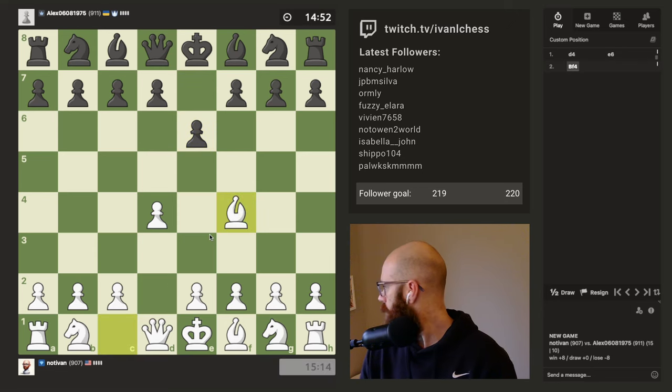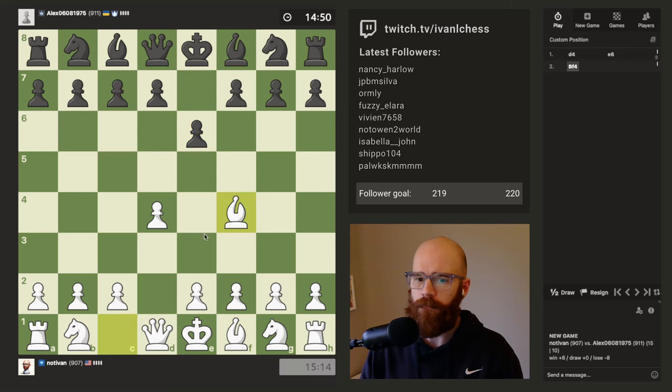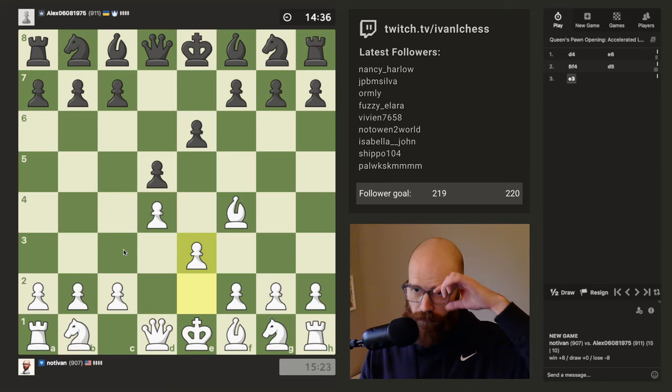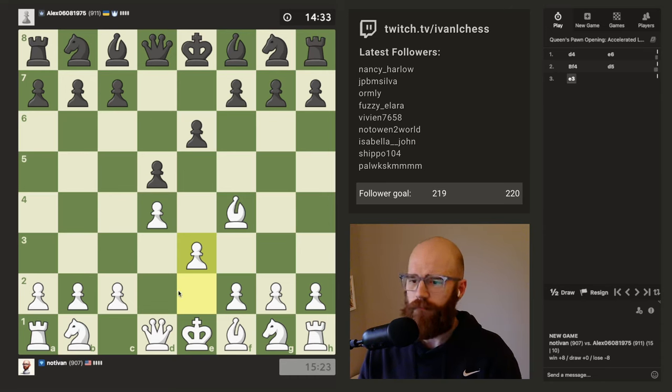Let's see how we do today. So if I lose this game, I drop back down to 800 — no big deal. I was playing really poorly on Friday and actually dipped back into the 800s for one game. It's a bit embarrassing going from like 9.36 to 8.99, but what can you do? Just keep going.